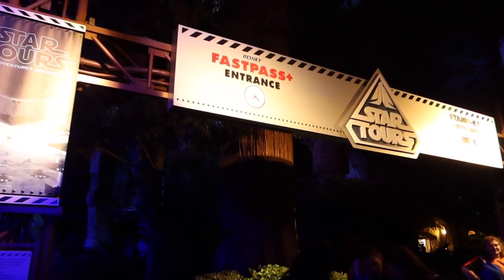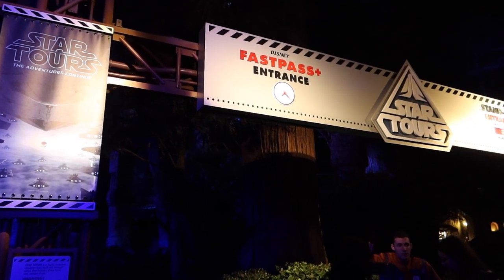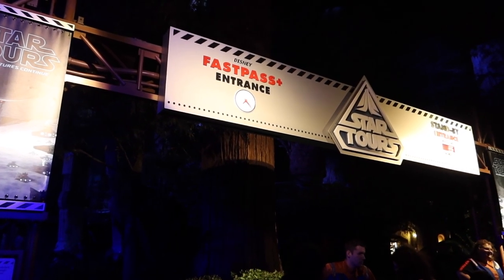We have a FastPass now. We're going to go to new locations - Kijimi, where the wreckage of the Death Star is, and the secret Sith planet.